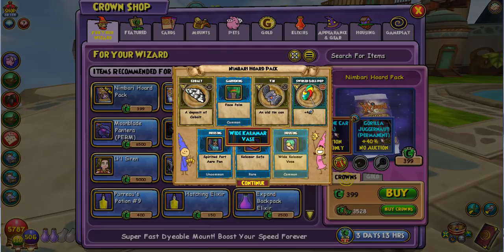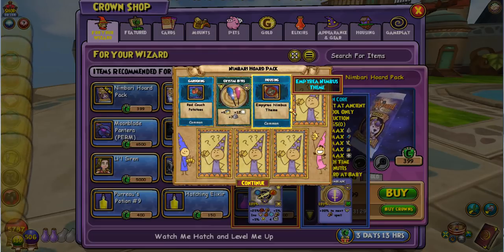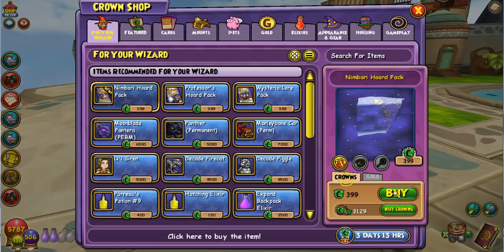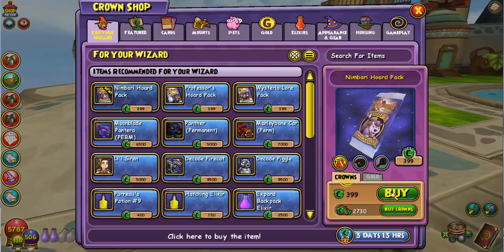I wasn't really even expecting to get the pet because typically they're hard to get and I don't have that much money right now to spend on this game. Oh, so they have new themes as well for Part 2 I believe. Sunians are good. The new gear — I don't know if it's really all that good. I don't think it is, but if you're a storm wizard or fire wizard, maybe you like it for the critical. I wouldn't typically use it.